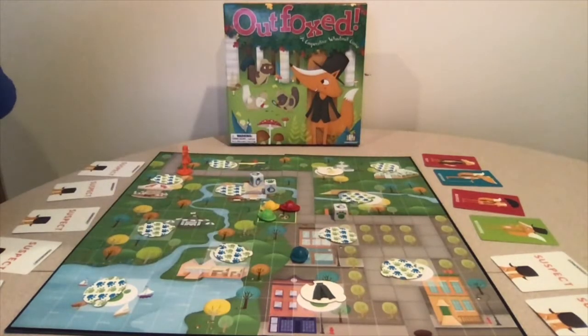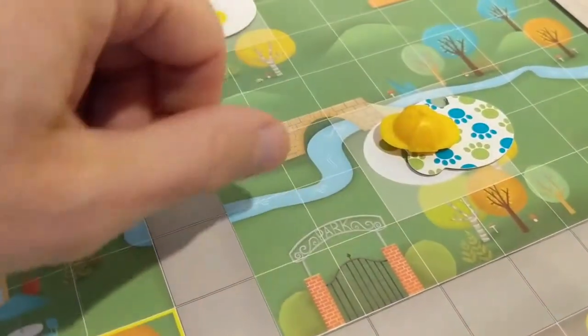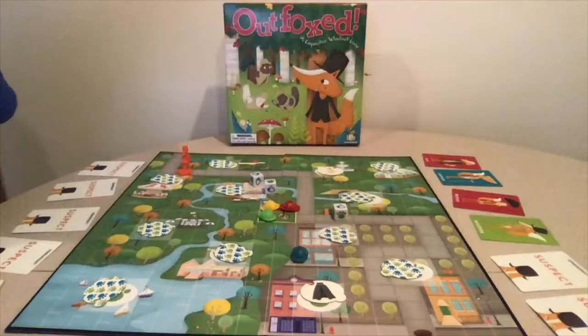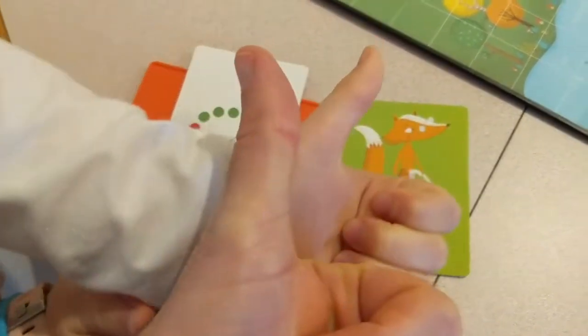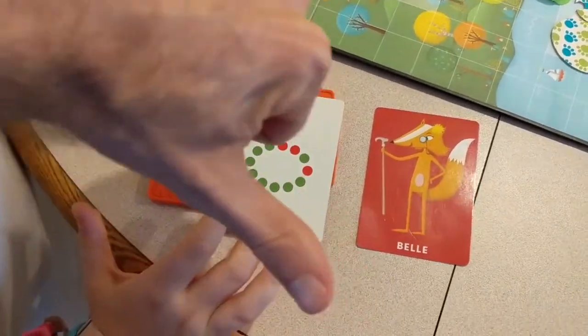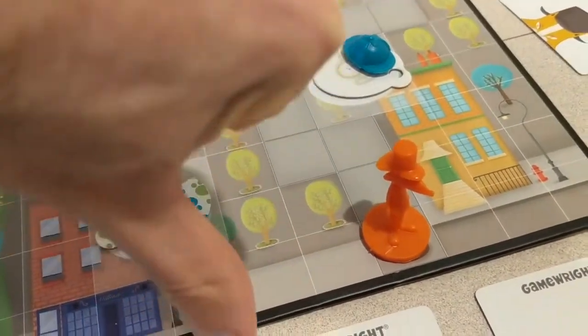The next player repeats the process. Players need to work together to reveal as many suspects and clues as possible, narrowing the list down to one suspect. At that point, the players make a guess based on the evidence collected. You remove the thief card from the decoder — if it matches the suspect card, all players win; if not, all players lose. If the fox figure reaches the exit before the players can make a guess, they all lose.